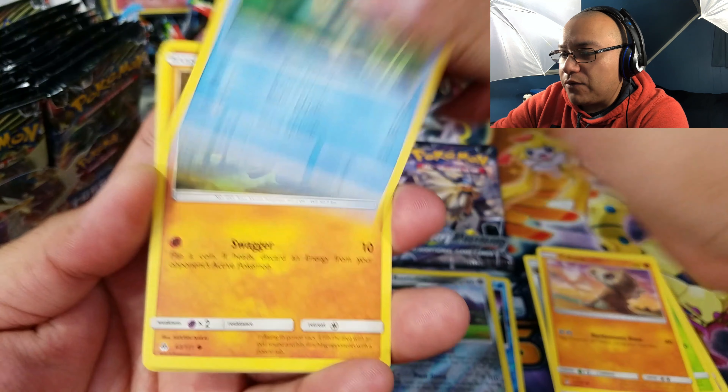We got a Mars, an Exeggcute reverse holo common, and a Shaman holo — but we got pretty much skunked out of this one. Not too bad overall though, because we did get a nice-looking Shaman holo, a couple of reverse holo rares — Basculin and Auroras — and a beautiful Malamar, which we can use in the Alternate Art Cross My deck.